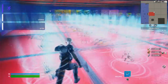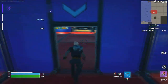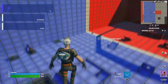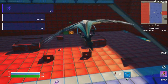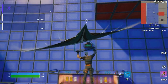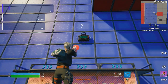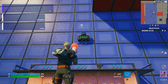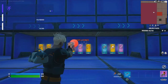The first thing you want to do is make sure to grab the grappler, because we always need the grappler. Then come over here, turn around, and wait for the time to go down to zero. You can see the time is at 9:41 — just be patient and wait for it to reach zero, that's all you have to do.